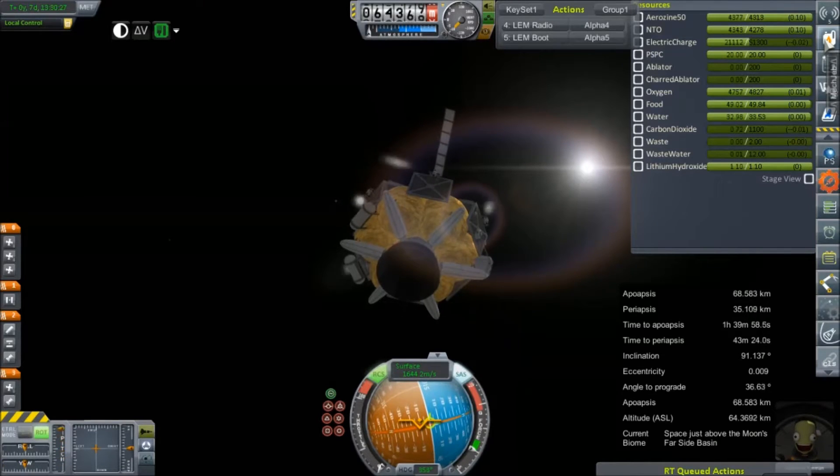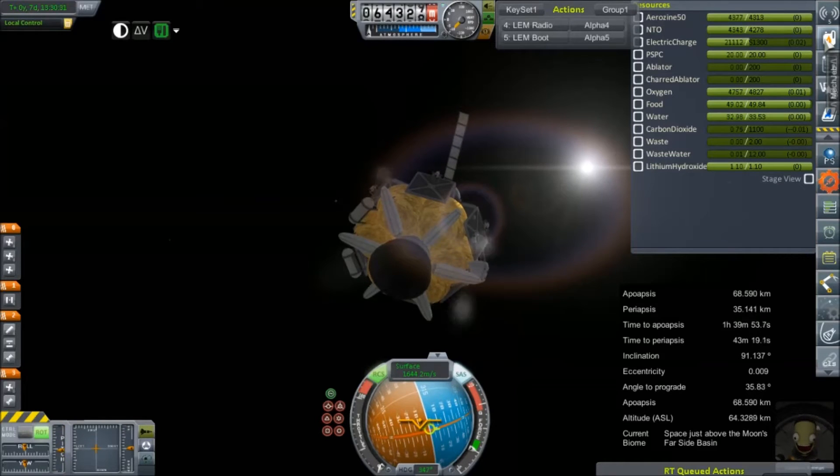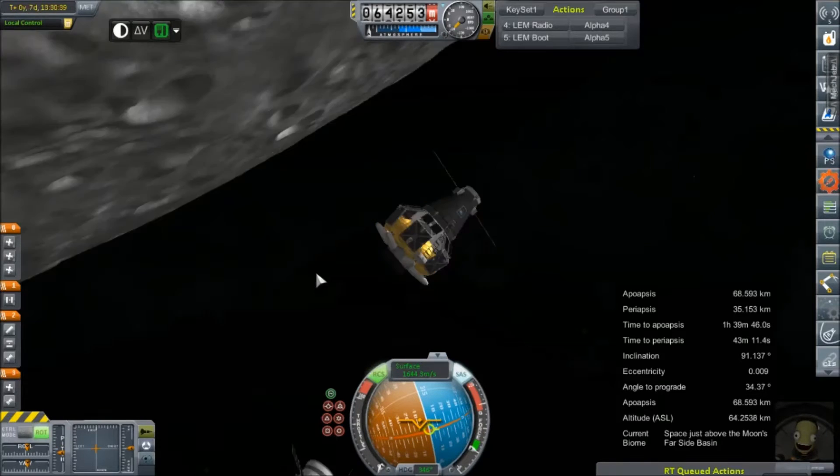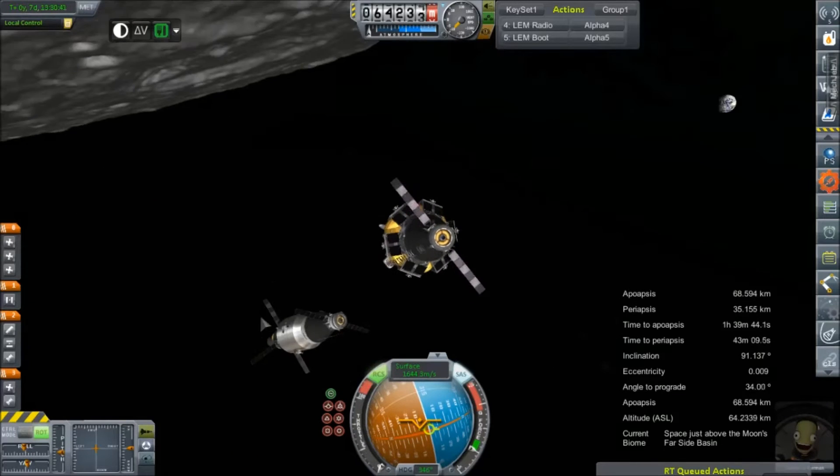There we go. We're showing a net positive — we were, but now we're showing a drain. Net positive, by very, very little. But it's a positive, so by gosh, we'll take it.